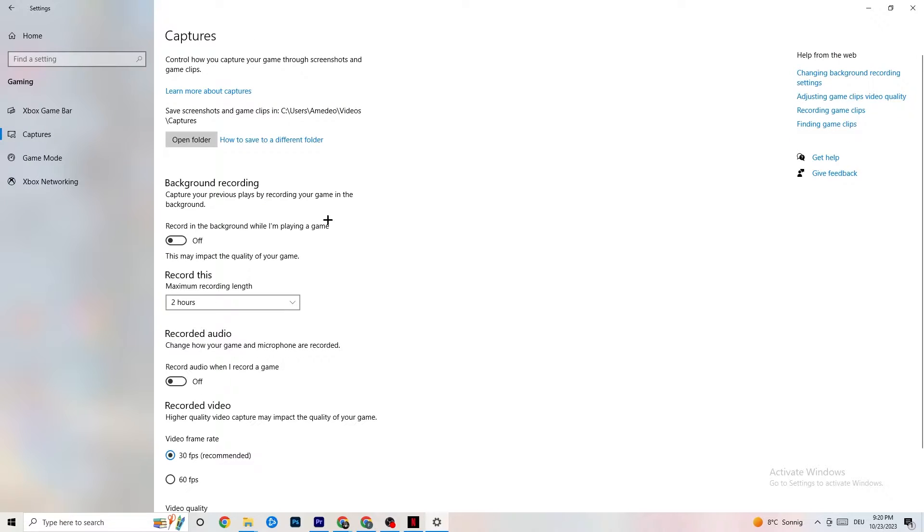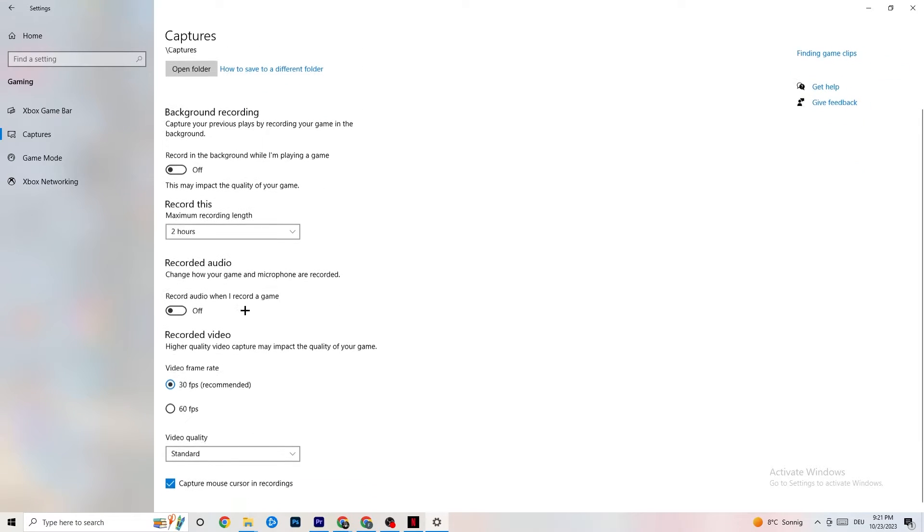Go to Captures. I want you to go to Background Recording — 'Record in the background while I'm playing a game' — and turn this off. If this is on, it's no wonder you're having FPS drops, freezing, or stuttering, because recording sucks a lot of performance. Especially on low-end or weaker PCs this will cause crashing, FPS drops, and stuttering. Also turn off audio recording — it impacts performance too.